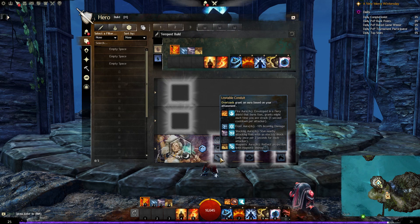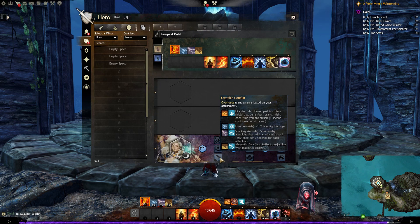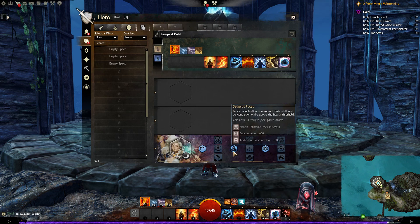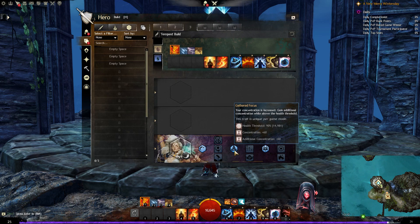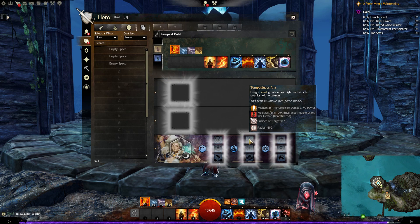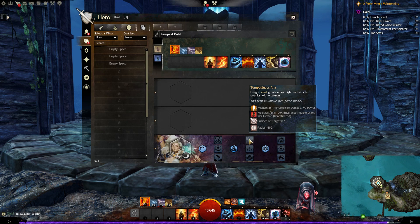Unstable Conduit: overloads grant an aura based on your attunement — fire aura in fire, frost aura in water, shocking aura in air, magnetic aura in earth. Next is Gathered Focus: your concentration is increased by 60, and if your health is above 90% you gain another 60 concentration. Then there's Tempestuous Aria: using a shout grants allies might and inflicts enemies with weakness. If you've got lots of shout abilities on your bar, this is great for extra might to allies and weakness to enemies.